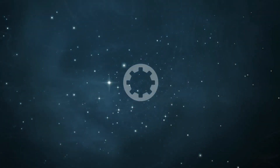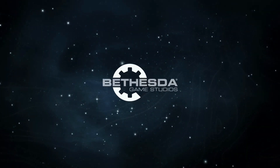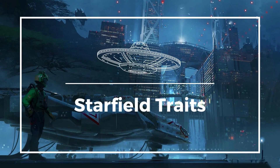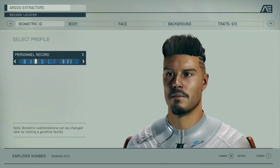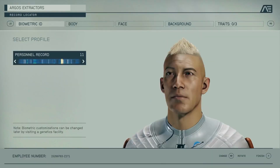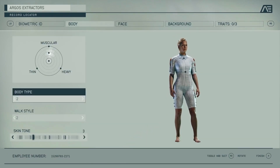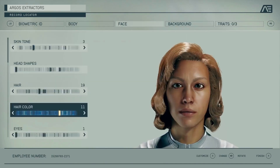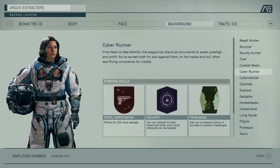Welcome to 9 Amazing Things We Know About Starfield So Far Part 2. Starfield traits have both positive and negative effects. For example, the Fast Learner trait gives you a bonus to experience gain, but it also makes you more susceptible to disease. You'll need to carefully weigh the pros and cons of each trait before you choose it, as you don't want to end up with a character that is too weak or too vulnerable.